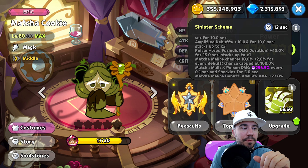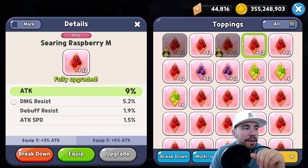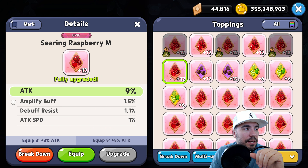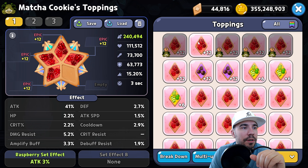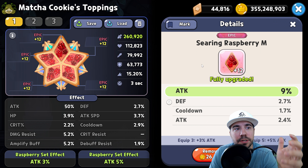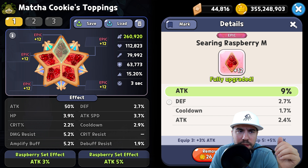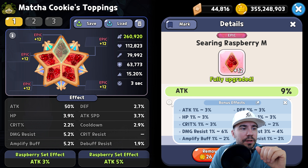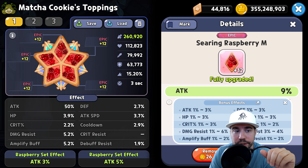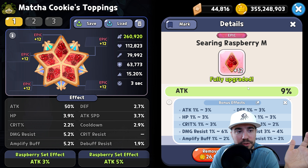Let's equip our five Searing Raspberry toppings. We're going with epic Searing Raspberry for the additional 5% attack bonus — our total attack is at 50%, which is great. For substats, you can focus on attack or get some cooldown in there. If your cooldown is already high, pure attack focus is great. Additional substats to consider: damage resist for survivability, HP, crit path, resistance, and defense are all tier-one and tier-two options.